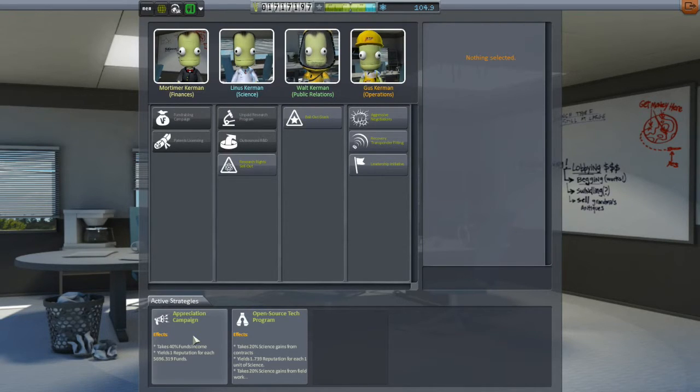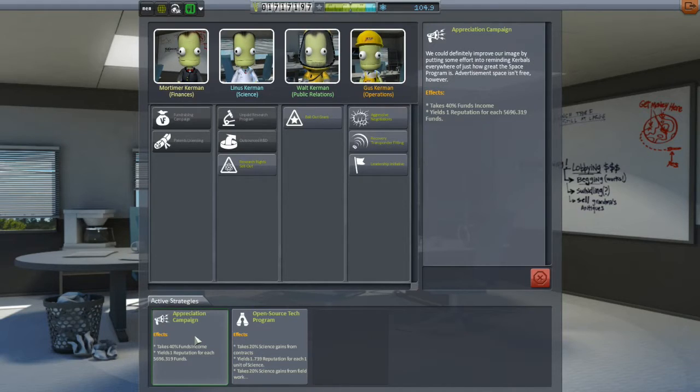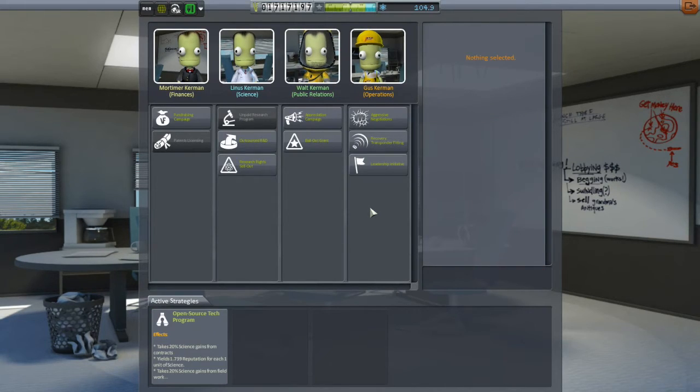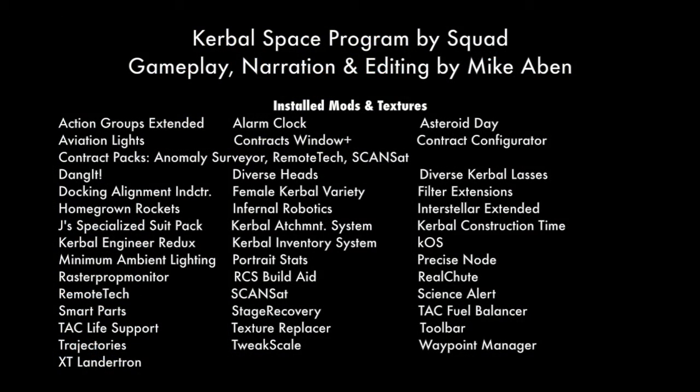I also got into the strategies a little bit because I need to start improving my cash flow. I need about another million Kerbin bucks in order to upgrade the Research and Development Center. So I deleted the appreciation campaign, because that was taking 40% of my funds and converting them to reputation. That is now gone, so hopefully I will have more funds in the immediate future — but that's going to have to be for future episodes. I thank you for watching and hope to see you next time.